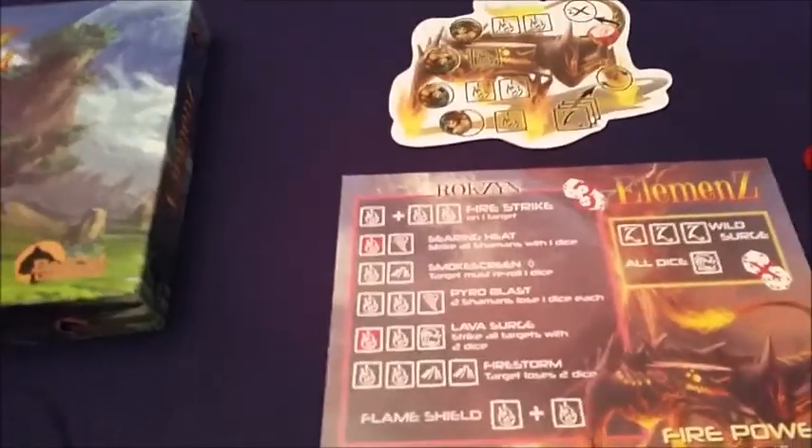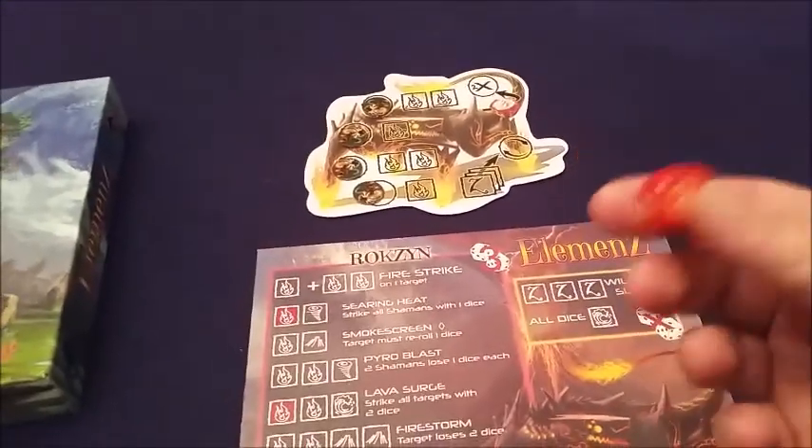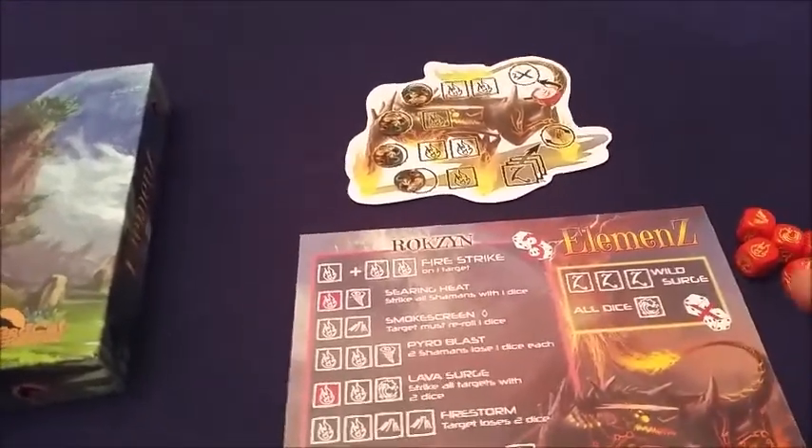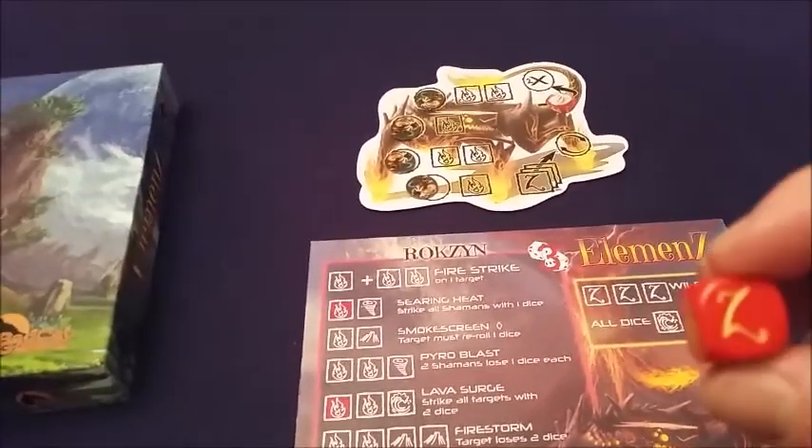Each person is going to have a little player board and seven of their element dice. The element dice will have two of your element on them and then one of everything else, including a Z. Z's are wild, and I'll get more on them in a second.